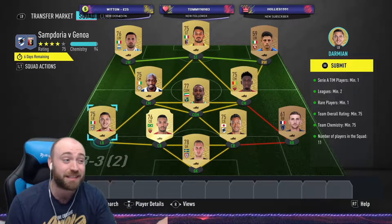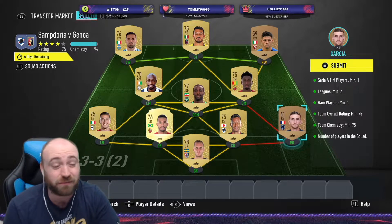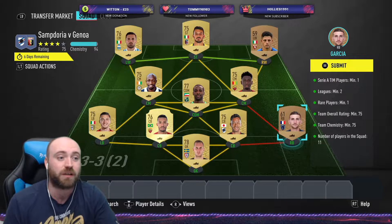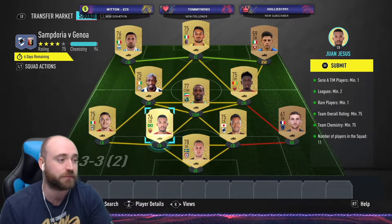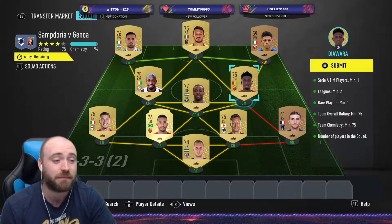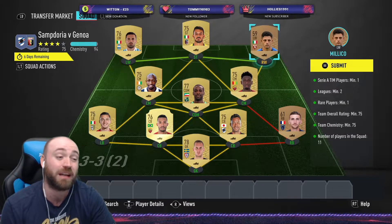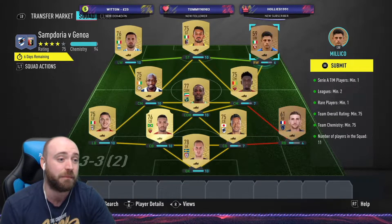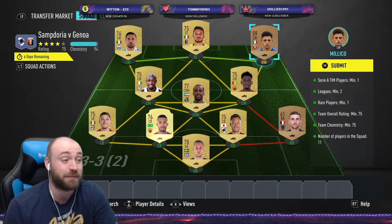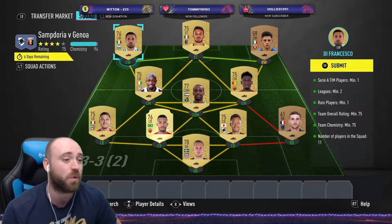Damian's maybe the most expensive one, maybe pushing about a K because he's from Parma. I use the French right back from League Two. So we've got Olsen in goal, Garcia at right back, Yoshida and Juan Jesus, Damian at CDM, Pedro Obiang, then Di Awara at centre mid, Fofana in right mid. I've got a left winger playing right wing - Milico - he gets six chem anyway. You could get a right winger from Italy to make it super easy. We then have Sansone up top with Di Francesco on the left wing.